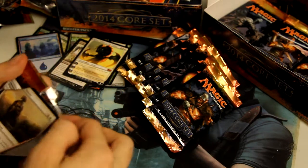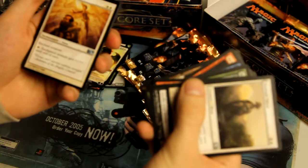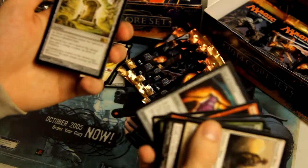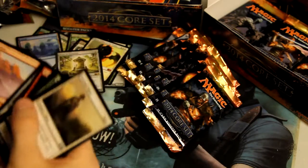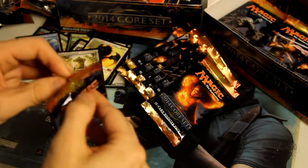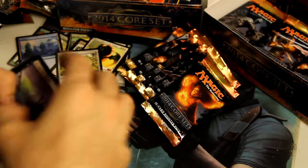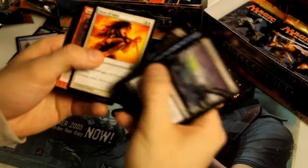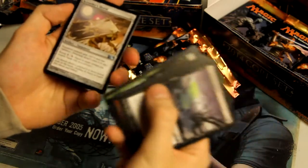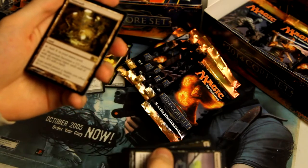We're sitting at almost halfway here. First uncommon: Encroaching Wastes, a Blessing, and a Vial of Poison. The rare is Door of Destinies — actually not a bad rare. Next pack: Quarter's Shield, another Mana Sliver, and Windstorm. And the rare — Mutavault! Actually one of the more valuable rares in this set, so that's pretty cool.